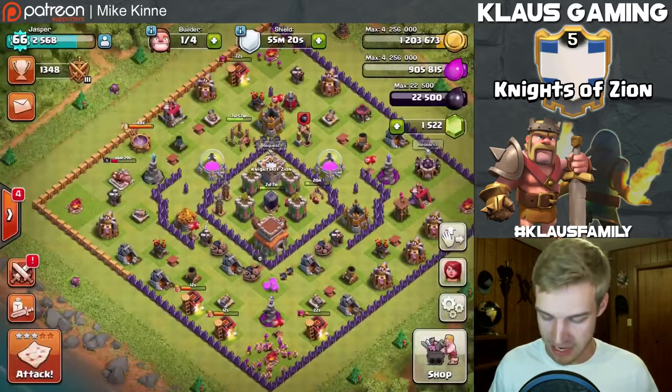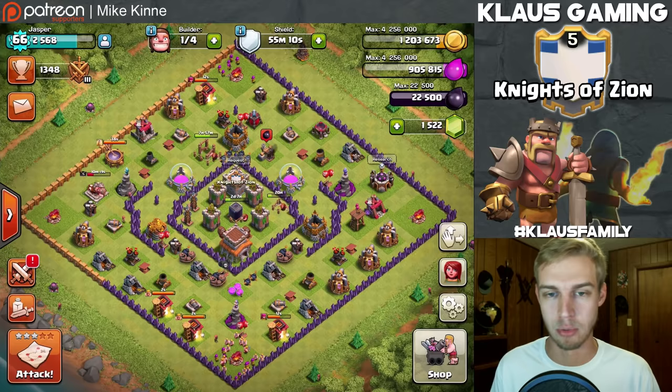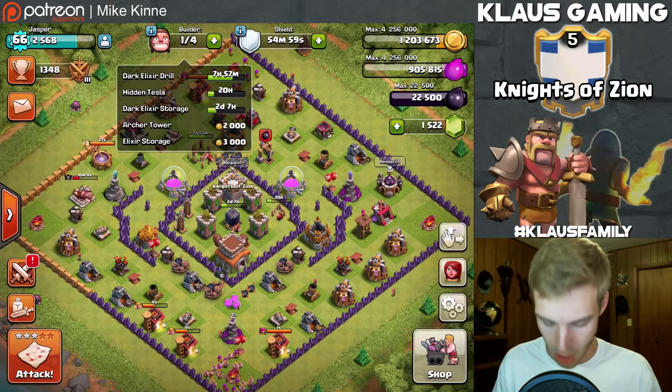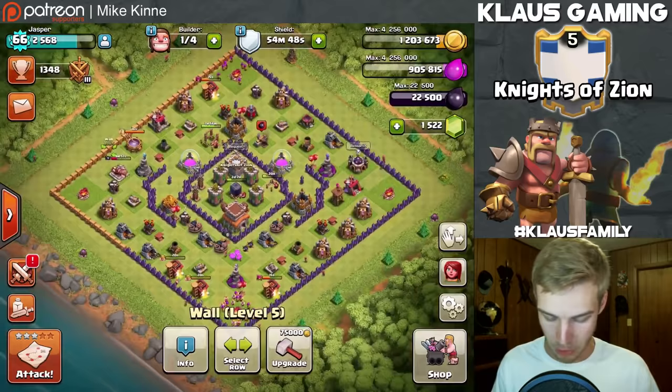That is what I'm going to be doing for the next few raids. I'm looking forward to getting both of my dark elixir barracks upgraded all the way to max. I think it's important as a Town Hall 8 to have max dark barracks for war. For now I've got one builder and a 2,000 gold archer tower that'll take 30 minutes to upgrade. We are going to spend all of our gold on walls.